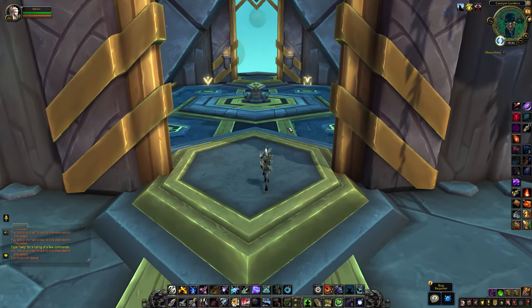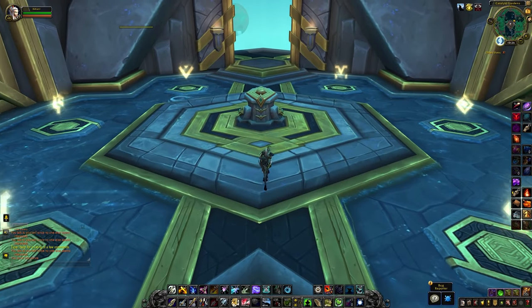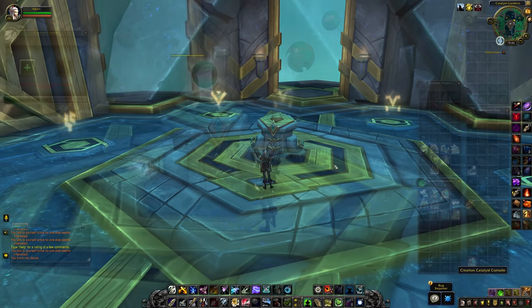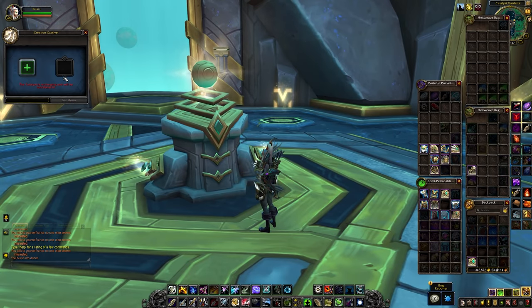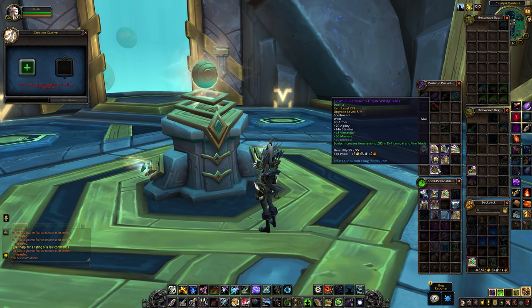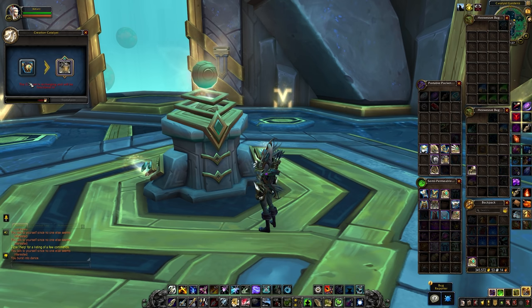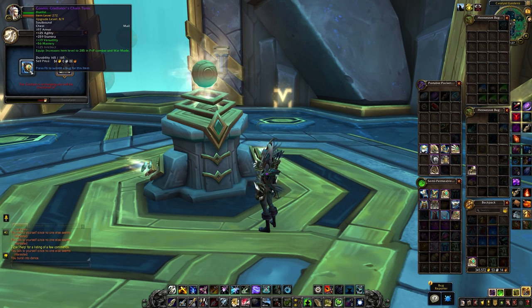Crafting your own tier gear is going to be incredibly simple and straightforward. You'll need a spare piece of gear and some Cosmic Flux currency. When you interact with the Creation Catalyst, you're given a very small window with two slots in it. The first slot is for your piece of gear that you'll want to turn into the tier set. The second slot shows you what you'll get after you hit transform.